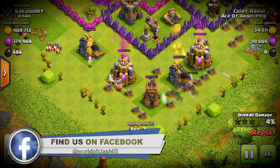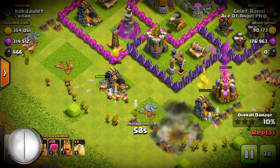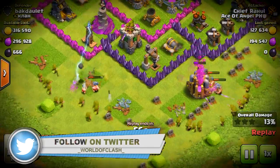The Barch attack is easily the cheapest army in the entire game, other than mass goblins. However, Barch is a little more effective than that.